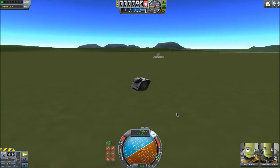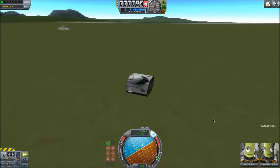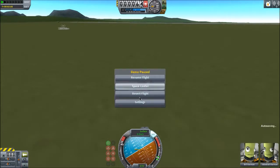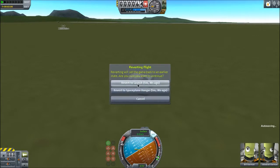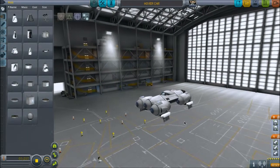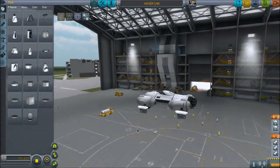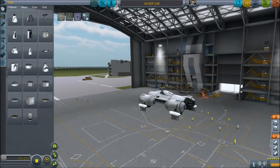Yep, the warranty was already out on it anyway. Sorry Bill, sorry Jebediah. Okay then, we'll just revert back to the space plane hangar and pull out another one. That was completely unexpected — that has not happened to me before. So more testing is required on the hover car.